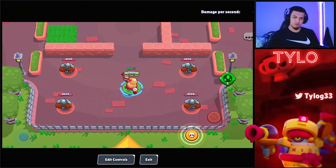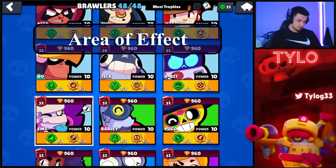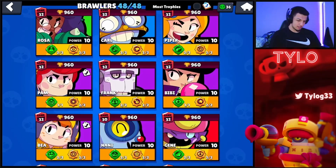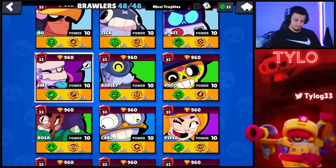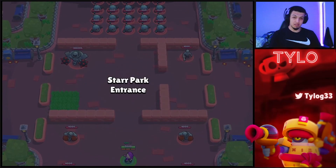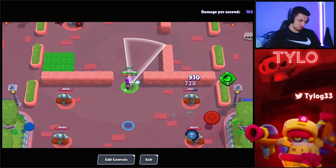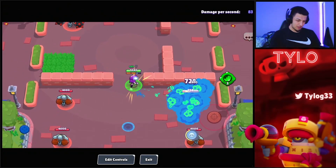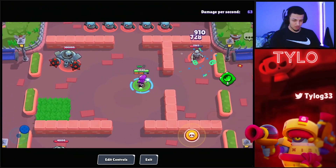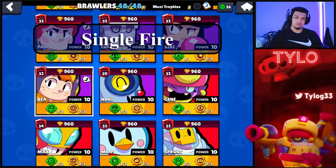Area of effect brawlers — like Emz, Tara, Poco, Sandy, even Crow — have a wide spread to their shots. Mainly what you want to remember is to know your range, keep out of the enemy's range when you can, stay at max range normally, and try to use walls to your advantage. They're not that hard to use, just keep those basics in mind.